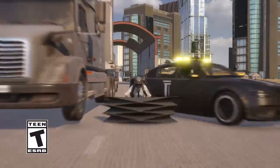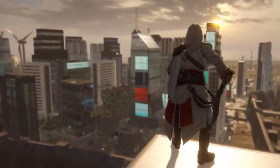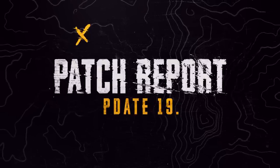A new gun, car, and gear for Destin. An item spawn rework for Sanak. A custom lobby. And a new collaboration with a killer franchise. All this and more as we dive into the Update 19.1 Patch Report.